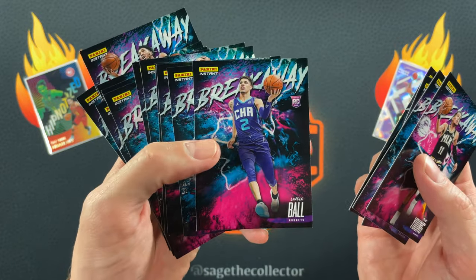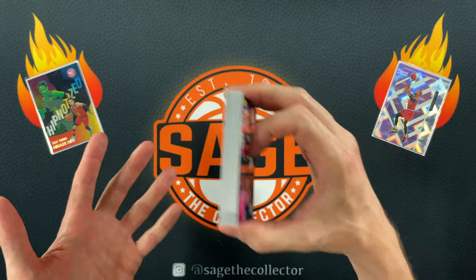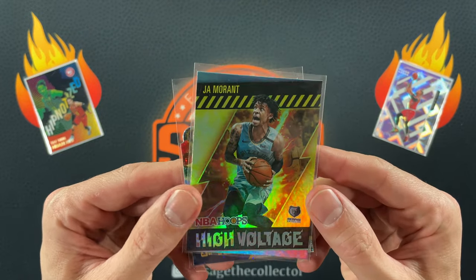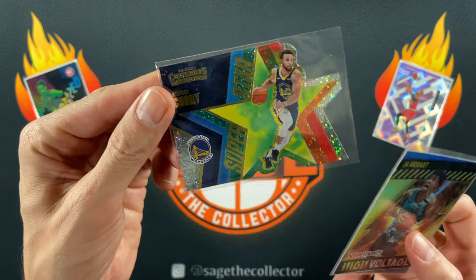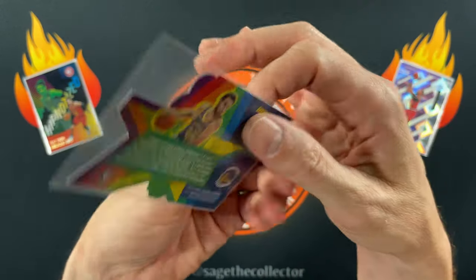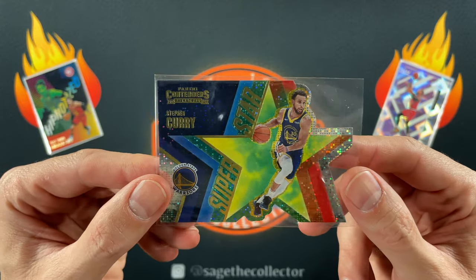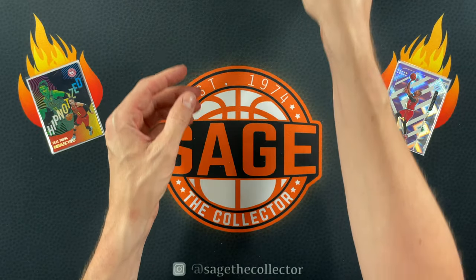I don't know why these sets are so cheap but I'm glad they are. I also had a couple of pickups: this cool Ja Morant High Voltage — very cool card — and from the same seller, this Steph Curry Superstar die cut. You can see the die cut; a very cool card. The back is almost as cool as the front — one of the few cool things to come out of Contenders this year, because boy was Contenders underwhelming.